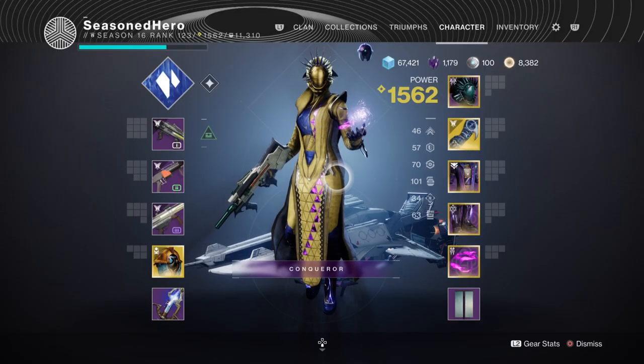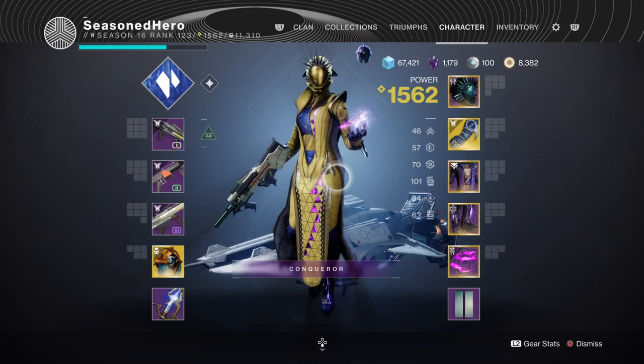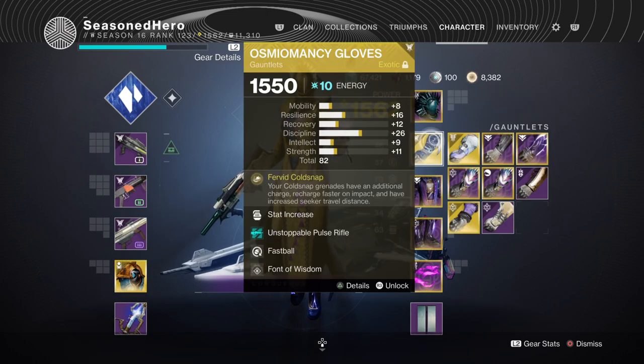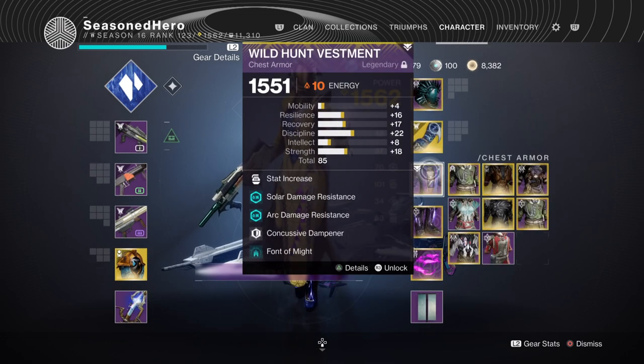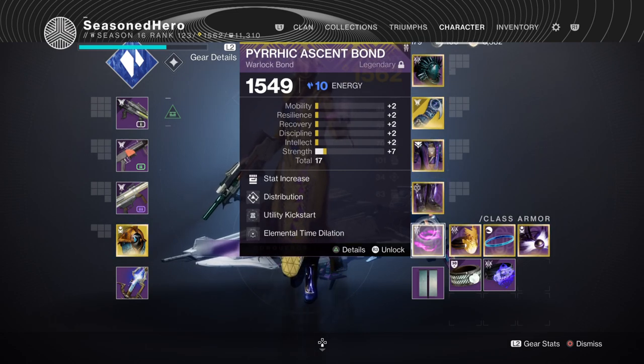Now that we've covered mods, weapons, and perks, here's the full armor breakdown compiled. Head: Recovery, Hakke Breach Forging x2, Harmonic Siphon, and Elemental Armaments mod. Arms: Discipline, Fastball, and Font of Wisdom mod. Chest: Discipline, Thermal Shot Plating, Concussive Dampener, and Font of Might mod. Legs: Discipline, Absolution, Rocket Scavenger, and Elemental Shards mod. Bond: Minor Discipline, Distribution, Utility Kickstart, and Elemental Time Dilation mod.